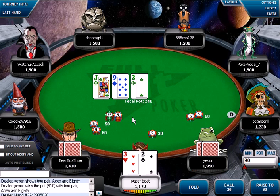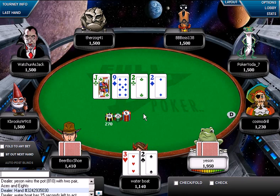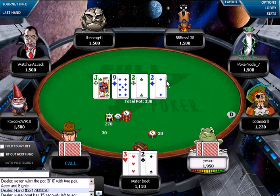Here we flopped a pair again, although this time we're not in as good a spot because we're out of position and we had bottom pair. Now of course we turned a really good card — that's a really good turn card. We have three of a kind here.